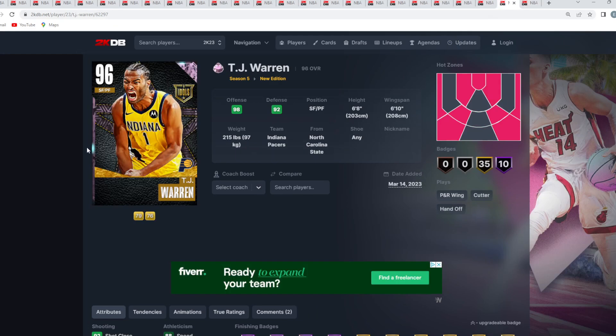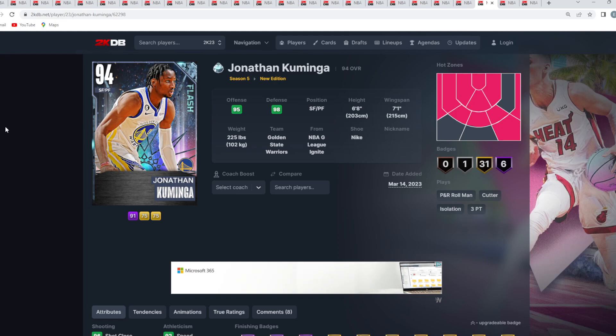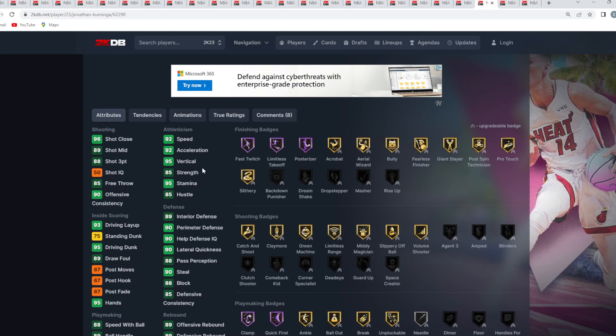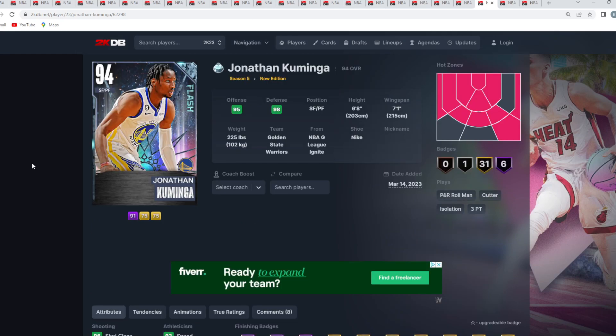At number 22 is going to be Diamond Jonathan Kaminga — a small forward/power forward, 6'8" with a 7'1" wingspan. He gives you really good defense: 88 block, 90 steal, 90 lateral quickness, 90 perimeter, and 89 interior defense. He's great at slashing to the rim with 95 driving dunk, 95 vertical, and Hall of Fame Fast Switch, Limitless Takeoff, and Posterizer — but the jump shot just isn't great.